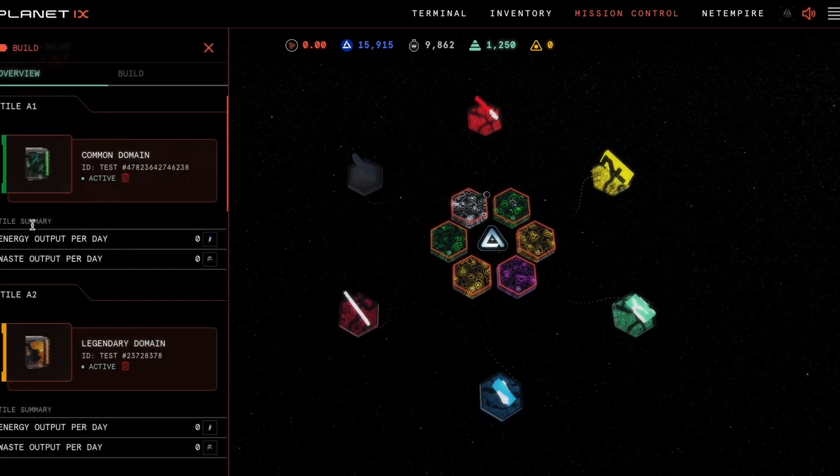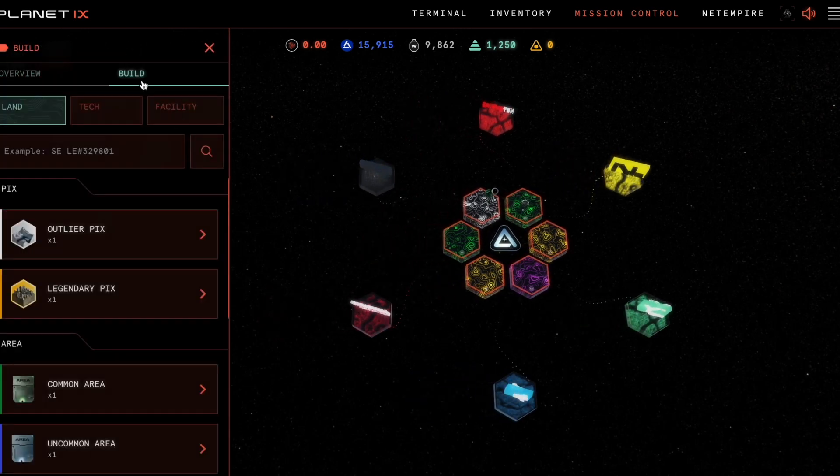Open the build menu, go to build and facility.